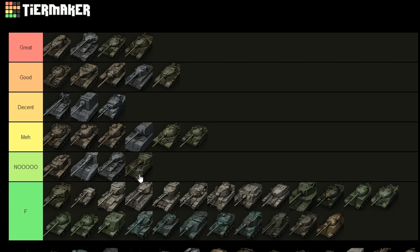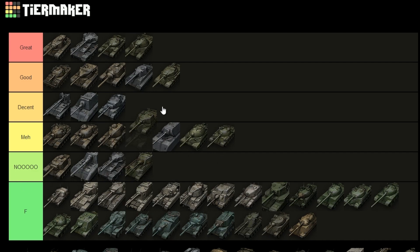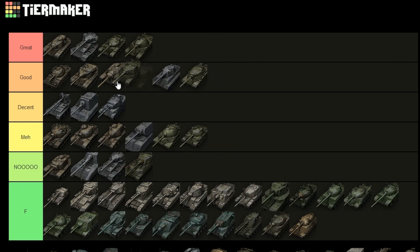The Object 140 — if you compare it to the others it sort of goes in line with the M60 and the M48, so it goes into the 'meh' section. Then the Object 268 — do we put it in the same line as the E3 or above it? I'd put it into 'good' as well. It doesn't have a turret but has better mobility than the E3 with worse armor. These two are very much in the race for best T10 tank destroyer.